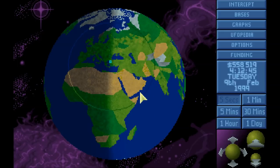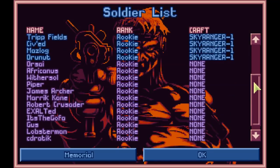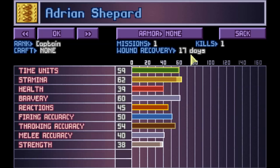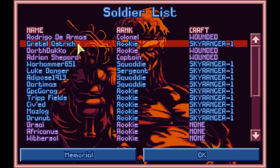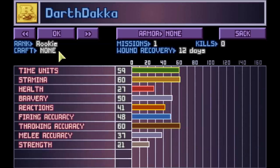Welcome back to OpenXCOM. Let's see what our status is. We have our soldiery here, only three wounded, which is nice. Poor Adrian Shepard is going to be in hospital about 17 days. Rodrigo D'Armas still has one more day to go. And Darth Daka will be out in about 12 days, having learned exactly nothing because he never got to fire a shot.